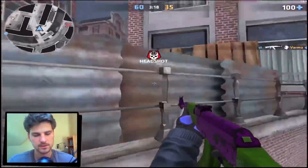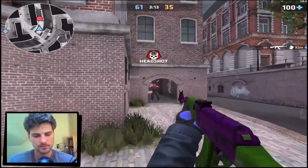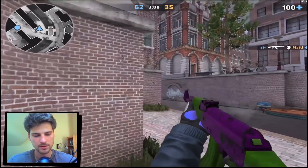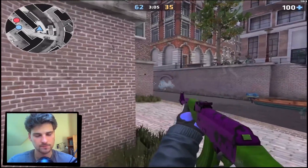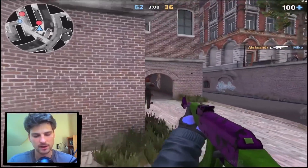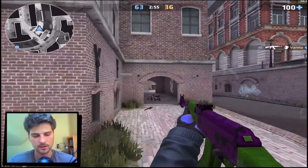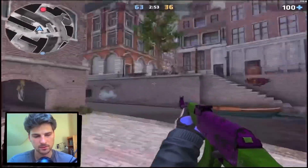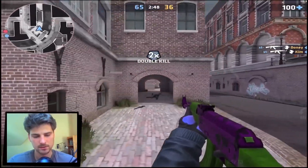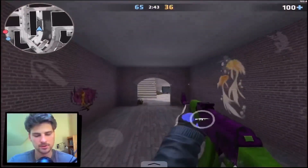The problem with pre-aim is that sometimes if you're pre-aiming one spot and someone peeks you from somewhere else, you have to flick. That's one disadvantage of pre-aiming. But I like pre-aiming way more because that way I only have to click the shoot button and don't rely as much on my finger skills to flick. I can just pre-aim like this and I don't even have to correct my crosshair — I'm already there. I can literally lift one of my hands up and just click the shoot button.